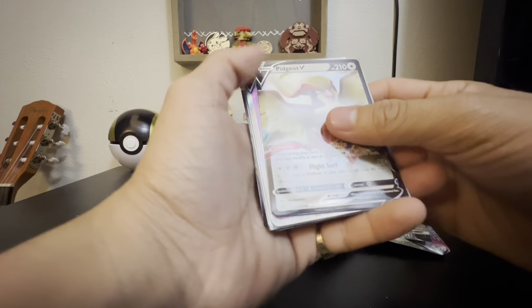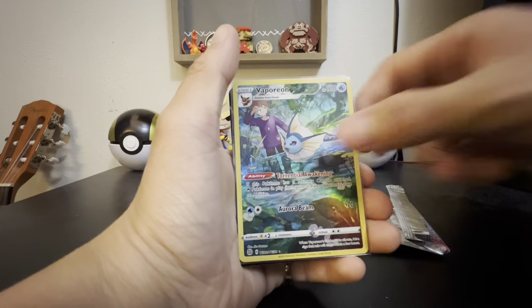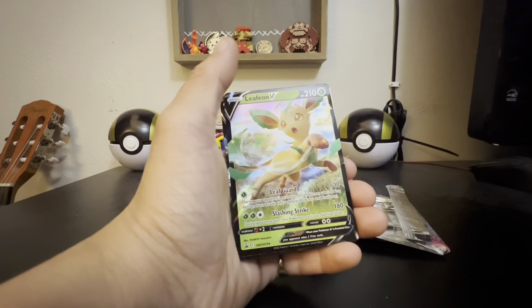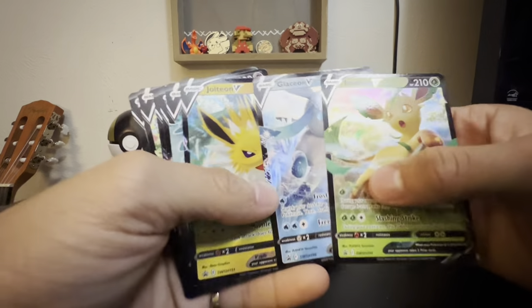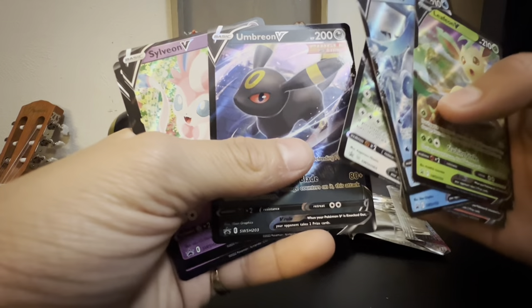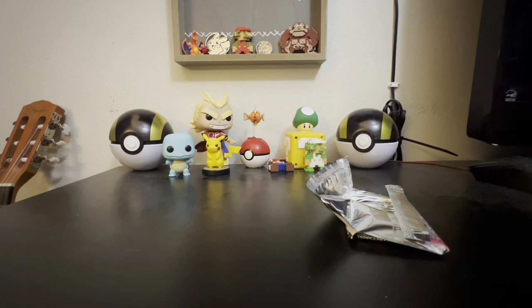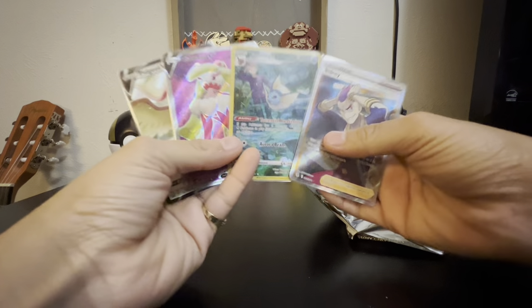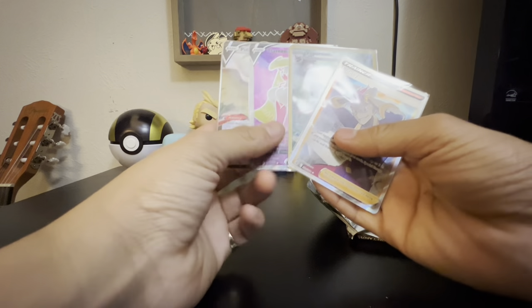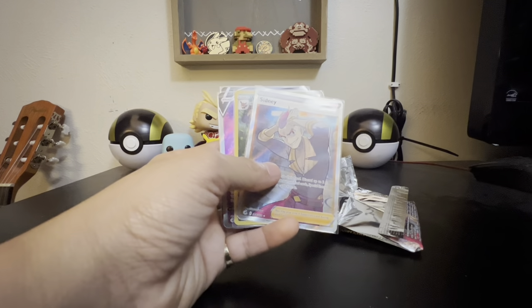Recap for today: we got a Pidgeot V, Tessarina V Full Art, the Vaporeon Alternate Art, Sydney Full Art, Leafeon V, Glaceon V, Jolteon V, Vaporeon V, Flareon V, Eevee V, Umbreon V, Sylveon, and Espeon V. If you enjoyed this video, guys, make sure you leave a like and subscribe because I will be making more Pokemon videos in the future. These were our hits, plus all the nine promos we got. I'll see you all next time — thank you all so much for watching, see you later.